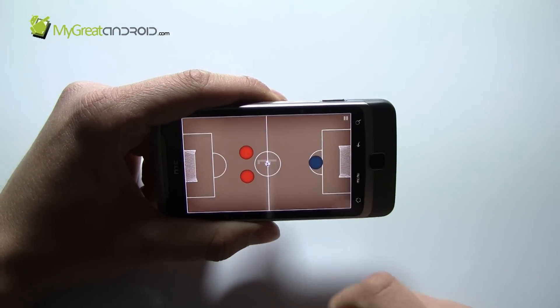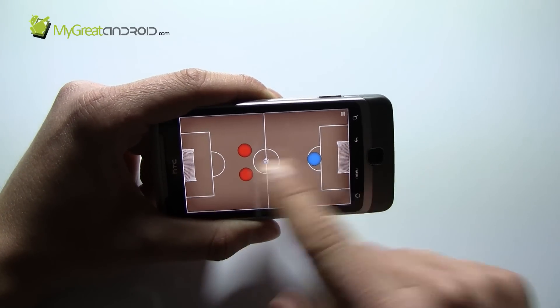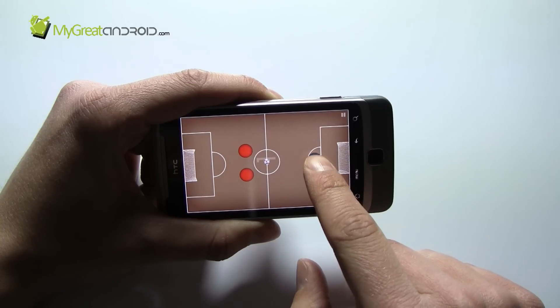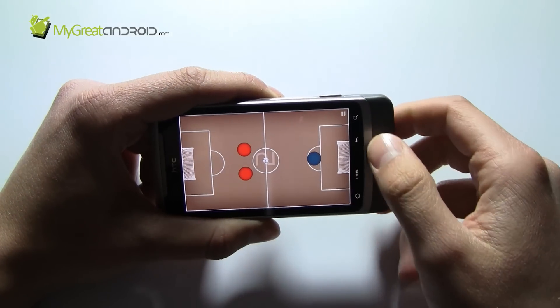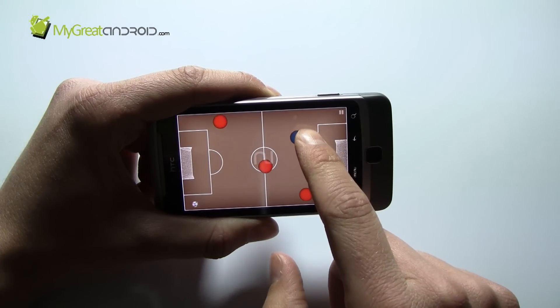So here we have the blue puck and the two red pucks. They're not going to move because we have the trainer mode. The idea is like air hockey, or like bowls, or like Subbuteo — we've got to try and put the football into the goal. So take the puck, we've got a goal — it's as easy as that. Sounds very easy, I know.